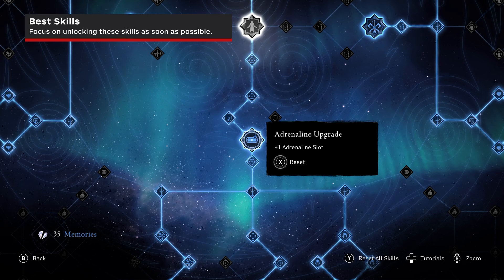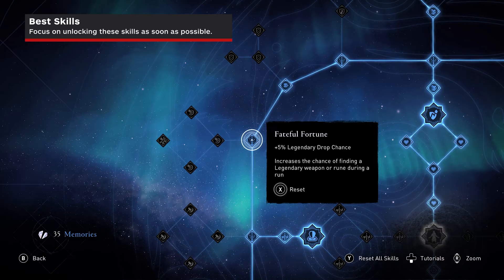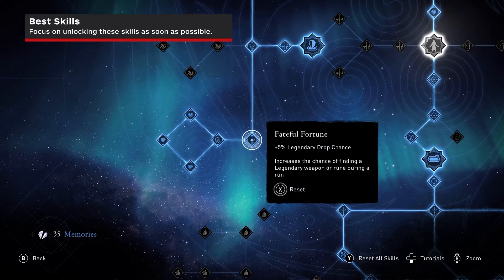At the start of every run in Niflheim, you will be given a random set of gear. A Good Start guarantees that your starting gear will always be superior quality, giving you an early edge over the enemies of the first area. Fateful Fortune is a base stat increase of 5% to your chances of finding legendary loot. There are 12 of these nodes in the skill tree, which stack to a 60% increase.